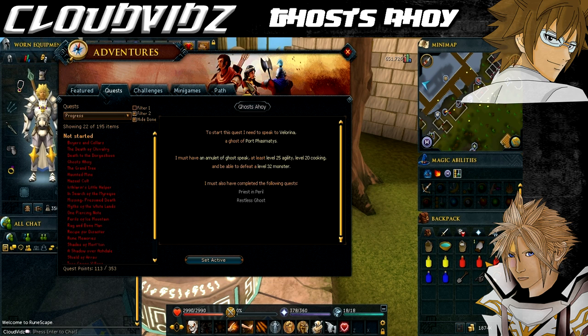For this quest you need to have the following requirements. You need to complete the Priest in Peril quest and the Restless Ghost quest. As for skill requirements, you need 25 Agility — boosts are allowed — and you also need level 20 Cooking, and you must be able to kill a level 60 Giant Lobster, so that's pretty easy really. That's it for requirements, on to the items.